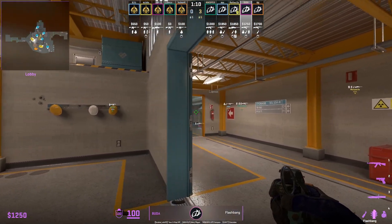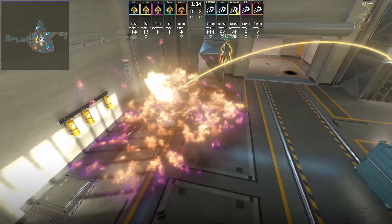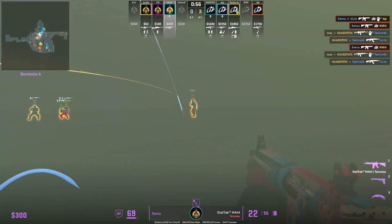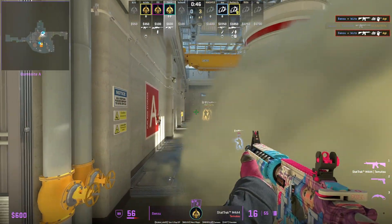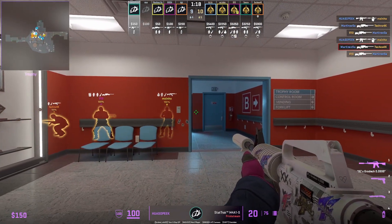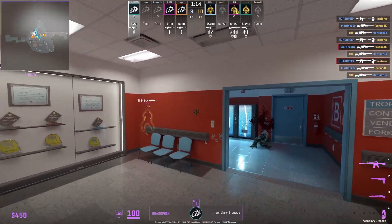The safest way to molotov second vent is to throw it off the top of the first vent so you're not exposed to anyone peeking the door. Senzu from backside throws a defensive smoke that puts out the T's backside molotov, letting him play around the edges on both sides. Haso pushes ramp into trophy, holds an off angle, and spots the T's shadow first — giving him early advantage knowing Ts are coming.